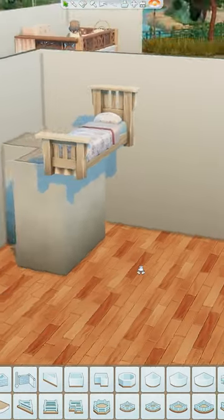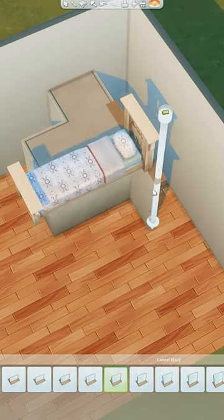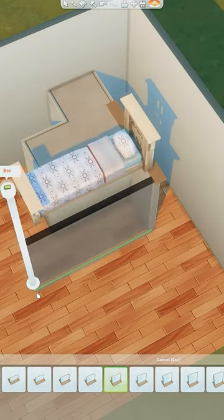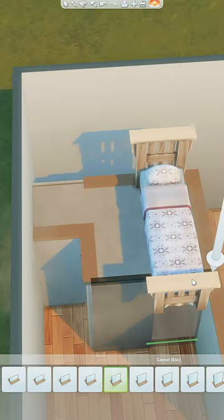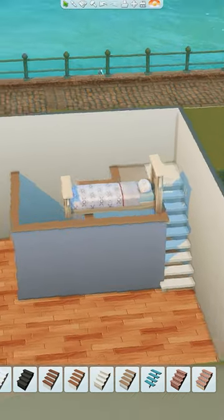Grab your single bed and teeter it on the edge of the platform. Go with the 2.25 wall height and go around this area, making sure you're on the other side of the bed. I also filled in on the inside so you can paint the walls, and I'm closing off using an archway this time.